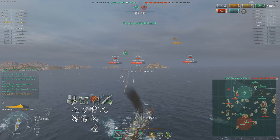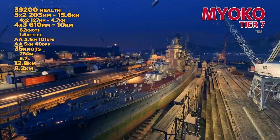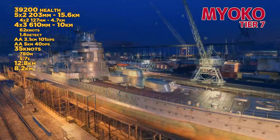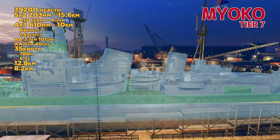At tier 7, we've got the Myoko. The Myoko has 10 203mm guns, so it adds 4. It adds 2 torpedo launchers compared to the Aoba — that's one issue with the Aoba, it only has 1 launcher per side, while the Myoko has 2 per side. Terrible AA protection, great speed, good maneuverability, good concealment, and easily citadeled.